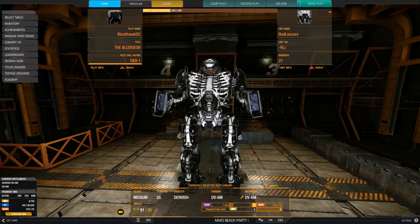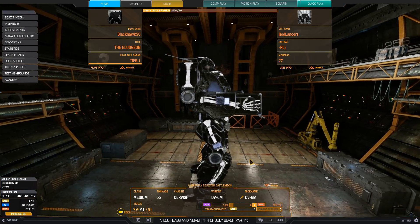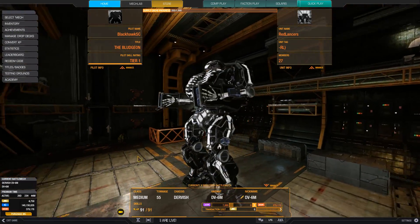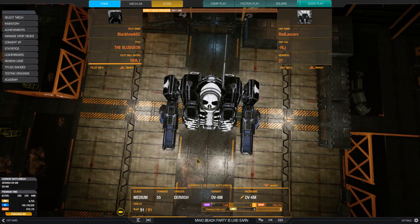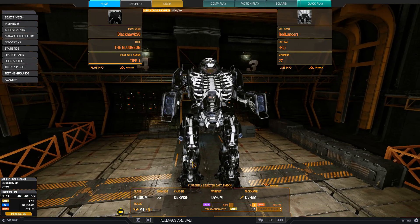To be honest, I was initially skeptical of the Dervish, partly because we have so many IS missile mediums that I thought the mech was not going to stand out. When I first start playing any chassis, the natural thing to do is to play it like mechs that I'm already familiar with. In this case, the Dervish was most directly comparable in terms of hard points and firepower to the Griffin and the Shadowhawk. However, if you play it like these two mechs, you'll quickly realize its hitboxes and hardpoint locations are worse, which really annoyed me at the beginning.